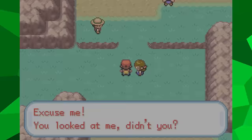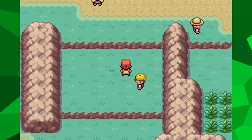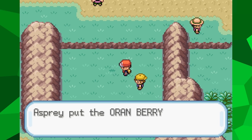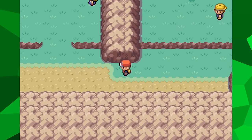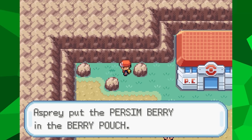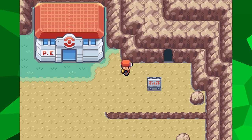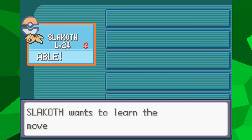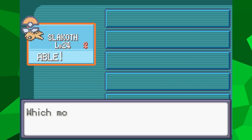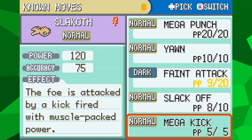Slakoth is more than strong enough to deal with every trainer between here and Cerulean City. One thing to note is that on the route after Pewter there is a hidden Oran Berry - this is the first hold item I can obtain in this game and the only health-restoring berry I'll see for a while, so it's important to pick it up. After getting through Mt. Moon, I come to two helpful characters who will teach Slakoth the moves Mega Punch and Mega Kick. All of my current moves have outlived their usefulness aside from Feint Attack, and although these two new attacks might not have the best accuracy, they're too powerful to not make use of right now, especially since Slakoth will get the same type attack bonus from them.